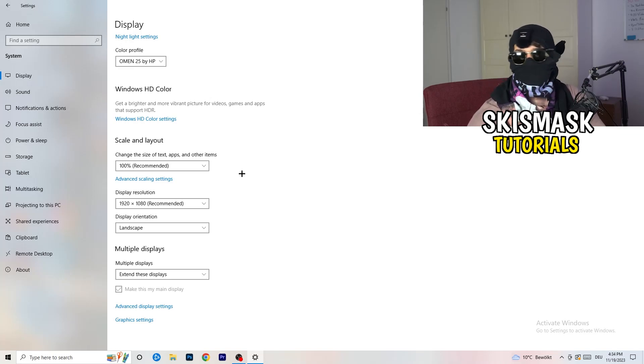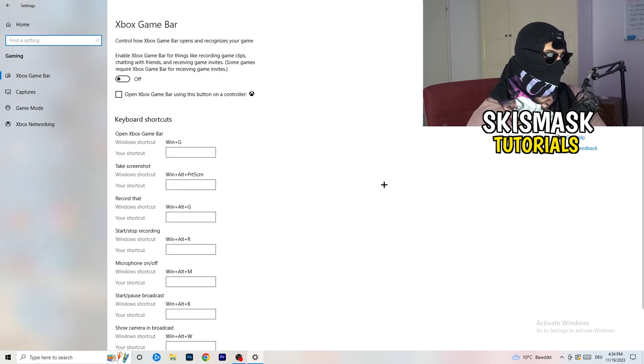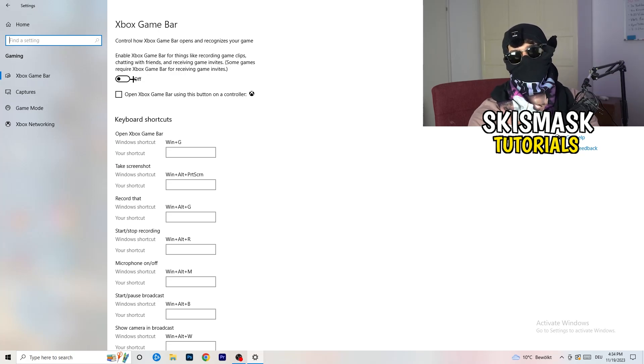Once you're finished with that, go back and go to Gaming. Go to Xbox Game Bar. Some guys will tell you to turn this on, some will tell you to turn it off — I'm on the side of turning it off, because it will reduce your probability of having a black screen in game. So turn this off. Same thing — skip over Captures and go to Game Mode.